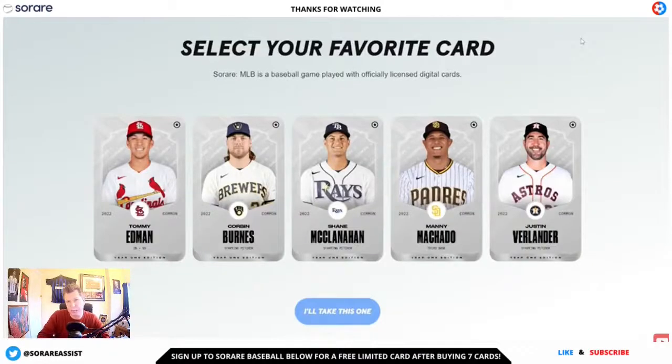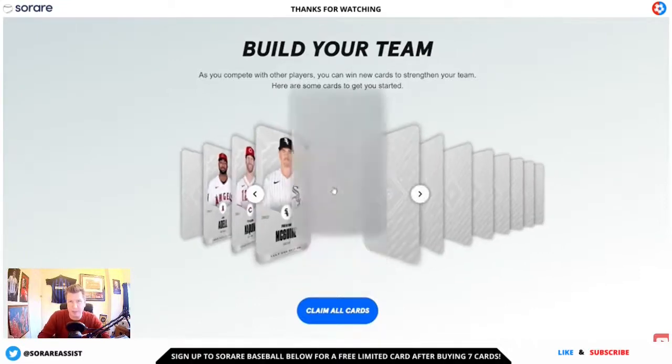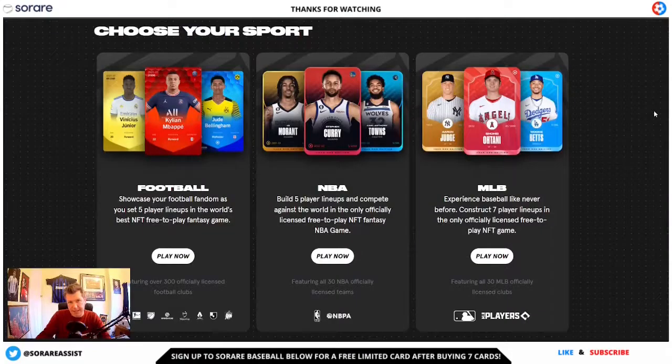But that's not all — you'll also be able to pick your free star common card as well, which will be yours straight away in the tournaments. You'll also then get another 12 free common cards as well to start your collection today and start entering the MLB tournaments for free. This is the best sign up link out there guys, so what are you waiting for? Get signed up using the link in the description.